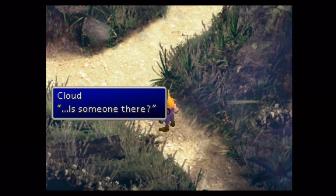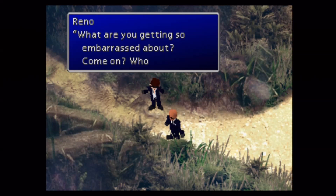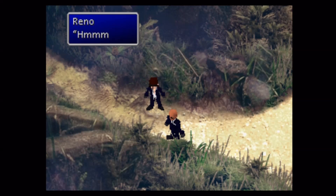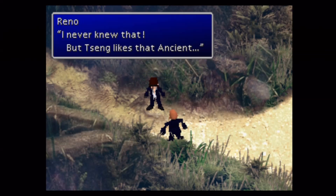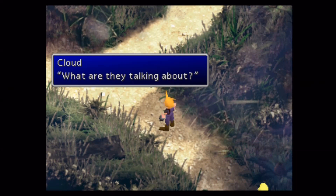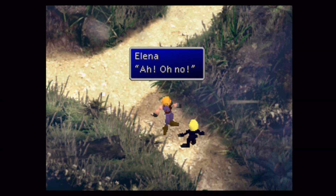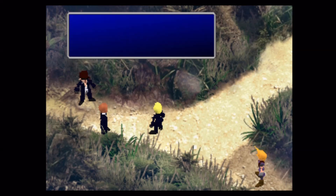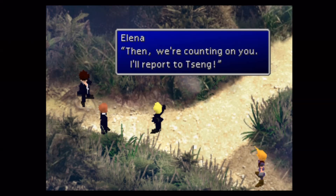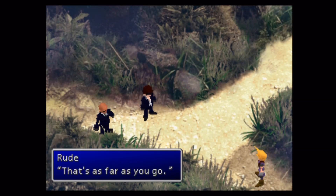Here we go — we're running into the Turks again, and this scene is absolutely hilarious. 'Hey Rude, who do you like? Tifa.' Poor Elena — she likes Tseng, but Tseng likes that Ancient. Talk about love triangles! They always talk about who they like or don't like, but Tseng is different. Cloud's not a girl — well, he did do a little cross-dressing back in Midgar, so maybe that's an arc.